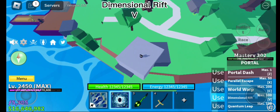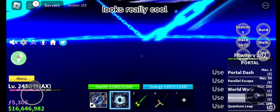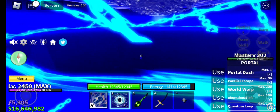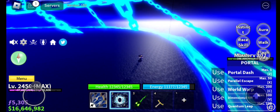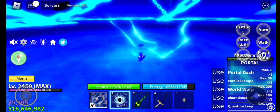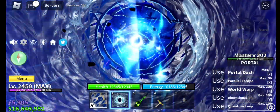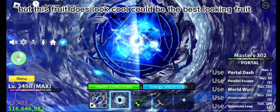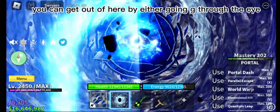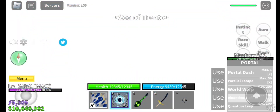Dimensional Rift V — looks really cool. If you walk out you'll get teleported back. Is it just me or does that look like something? This fruit does look cool — could be the best looking fruit. Also, while you're using this ability your energy drains, as you can see. You can get out of here by either going G through the portal, or resetting.